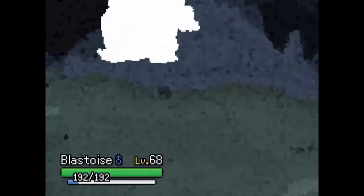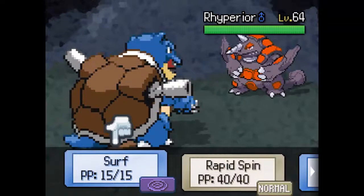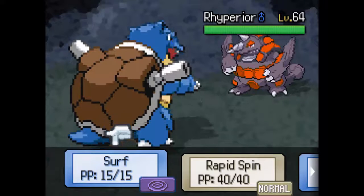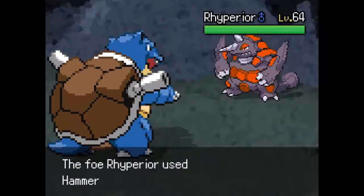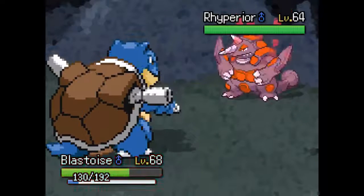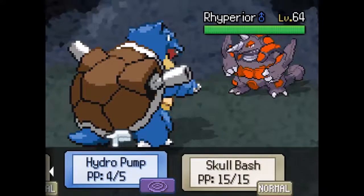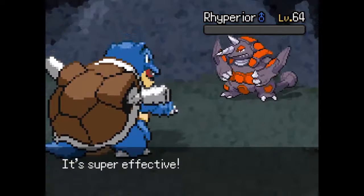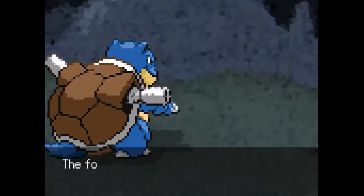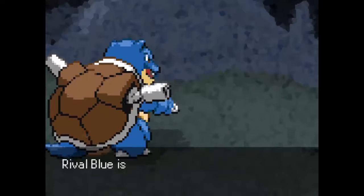Blastoise and Pikachu gain some experience. Rhyperior is gonna be the next mon in — we'll go right into Blastoise and Surf the crap out of it. There goes Rhyperior! Look at these two monsters on the field — this is crazy. Let's go ahead with Hydro Pump — and we miss, of course. Because why would a Hydro Pump ever hit for me? I love that speed falling too — this is all great. Can we hit the Hydro Pump this time? Thank you!